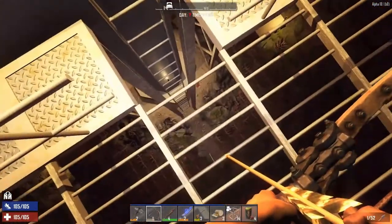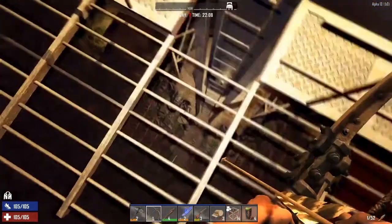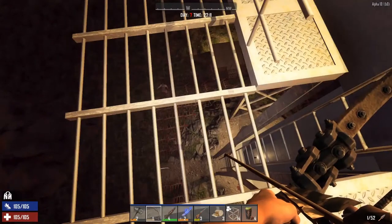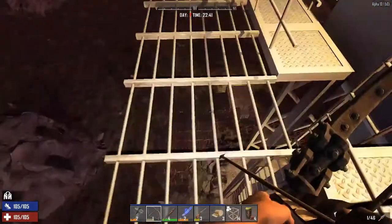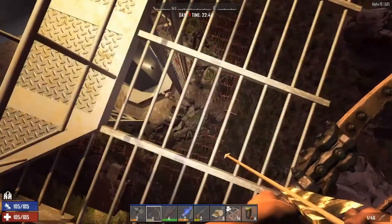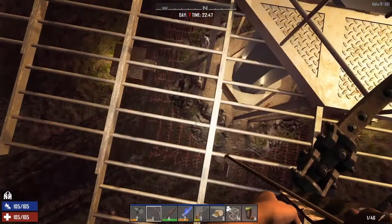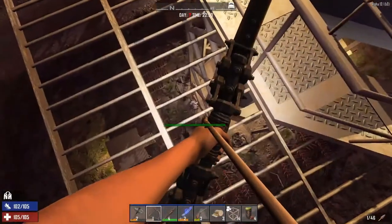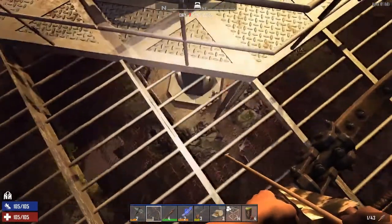Here we go, they're coming from this direction. I took out those wooden blocks down there, hoping they aren't going to be able to climb up that ladder. One thing I'm a little worried about is the base — it's got a lot of hit points, but if they focused enough on it they could potentially bring this tower down. I might do another test sometime later if this survives, to see if it can handle a day 14 horde. My main goal right now isn't really to kill all the zombies — I'm just trying to see what they're doing, see if they go for the support.